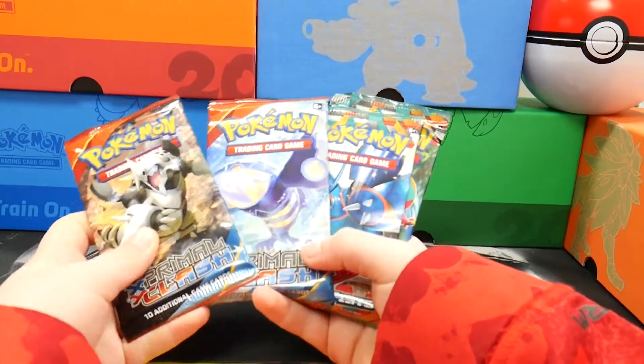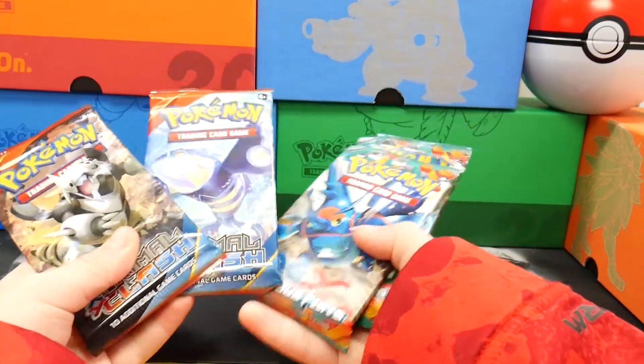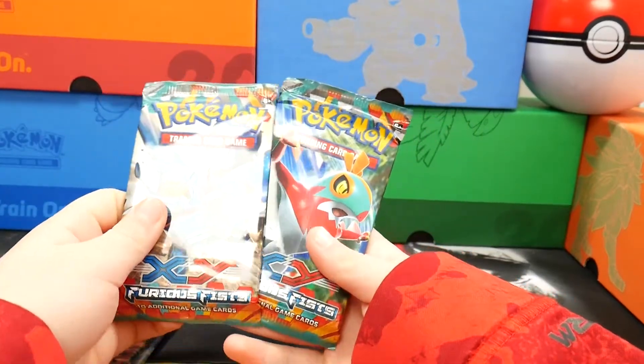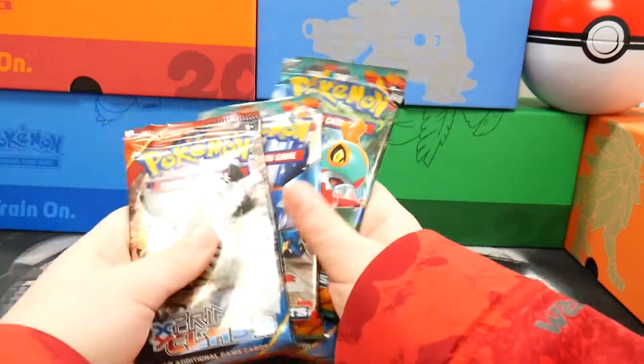Alright, so we got four packs in the Mystery Power Box. There's two Primal Clashes and two Furious Fists. So let's go into the pattern.